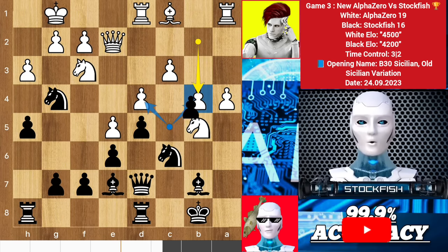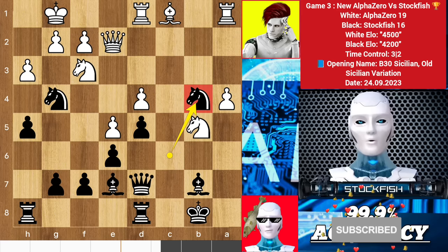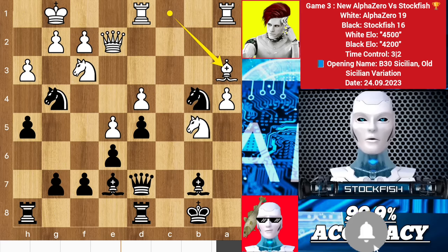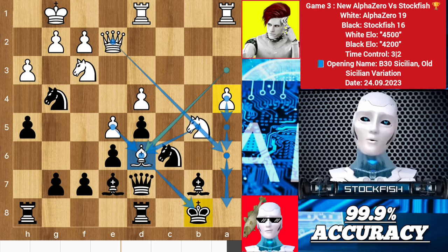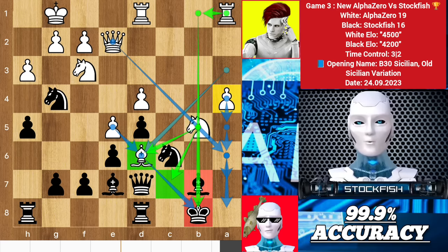If you dare to capture any of these pawns, let me show you the variation. Takes, takes — you may feel happy winning a pawn, but after bishop A3, knight back to C6, White will get an incredible outpost on E6. Black will face a strong pawn on the A file where the queen leads a great diagonal. I can say that Black's position will be completely dead lost due to the exposed king, open files, and so on.